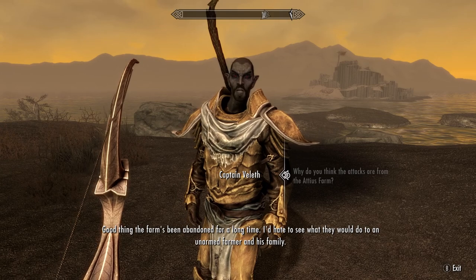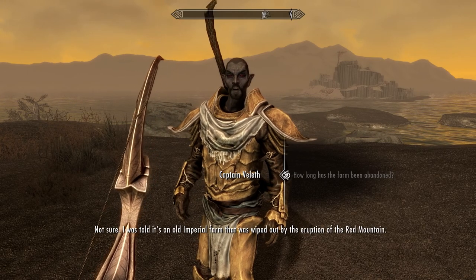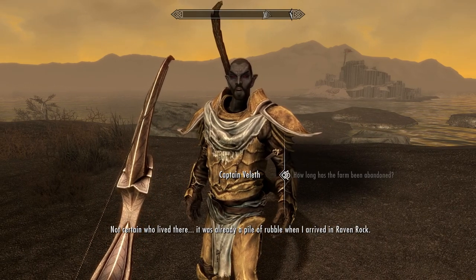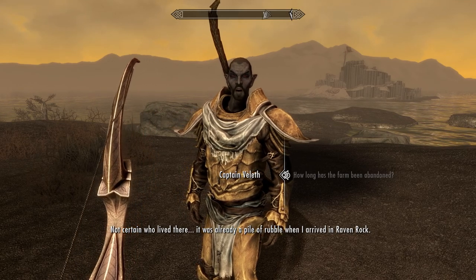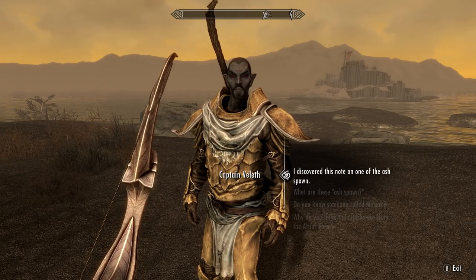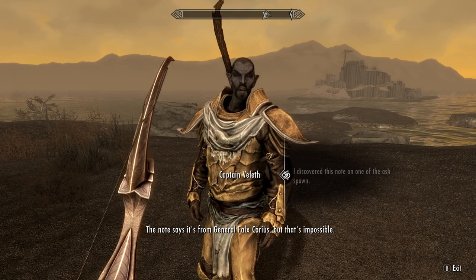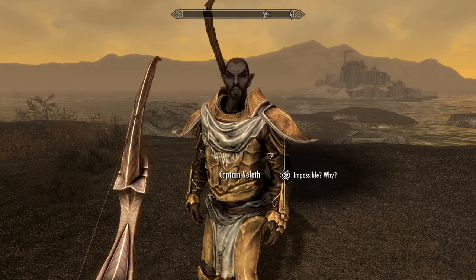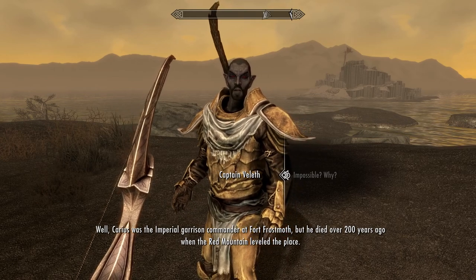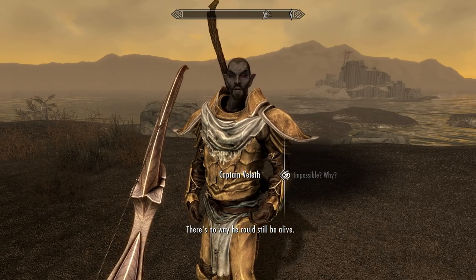The farm's been abandoned for a long time. It was an old imperial farm that was wiped out by the eruption of the Red Mountain — it was already a pile of rubble when I arrived in Raven Rock. I already took the initiative and searched the bodies and discovered this note on one of the ash spawns. The note says it's from General Falx Carius — but that's impossible. He was the imperial garrison commander at Fort Frostmoth but he died over 200 years ago when the Red Mountain leveled the place. There's no way he could still be alive.